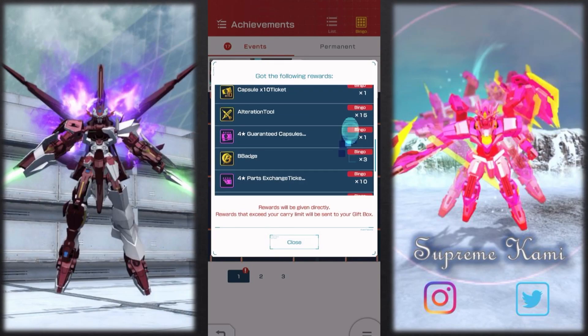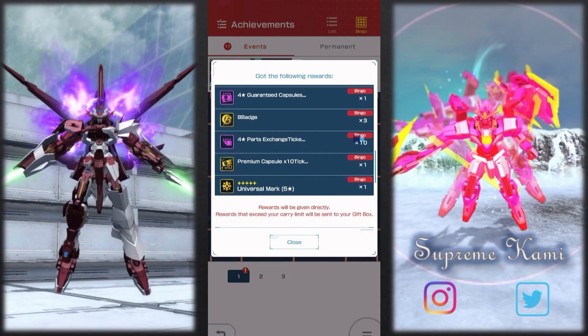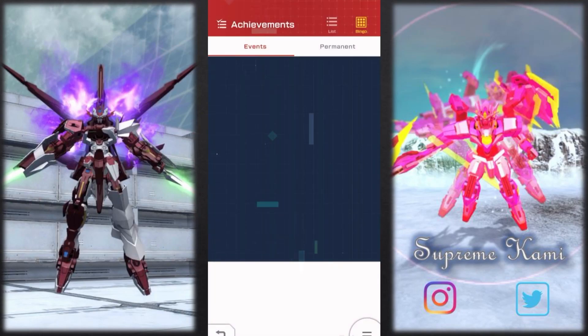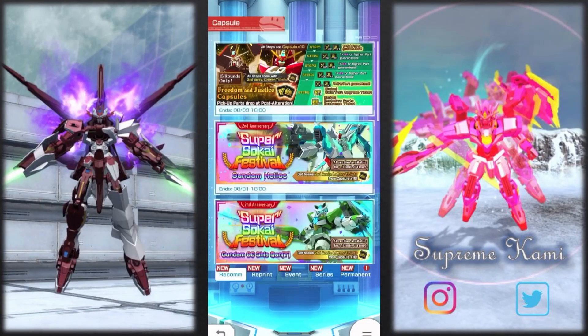Coming down to the actual bingo set, you do get some capsule tickets x10, some alteration materials which is good, some B badges — you get four. You get the whole head fragment set, a premium capsule summoning ticket as well — so you get 60 total. That's the bonus you get. If you have all nine parts they'll give you 10 million more capitals than before, which is good. We also have a new banner but I'll talk about that in the next video, covering the Thursday night update.